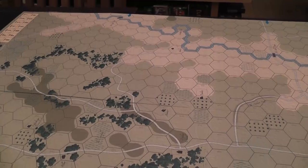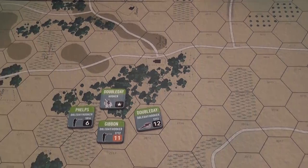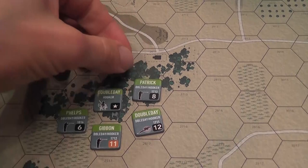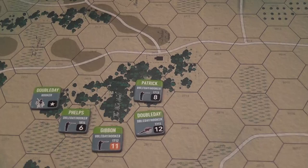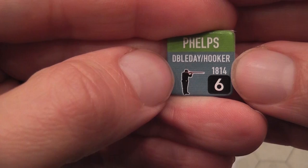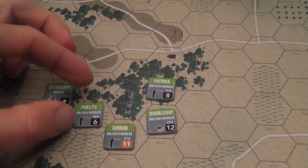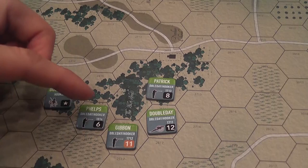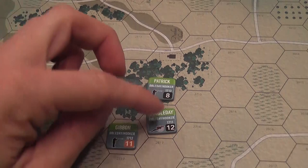As for those forces, they are represented by thick, very nice-looking cardboard counters organized by command. Units have a color band with the name — Phelps, Gibbon, Patrick, Doubleday, etc. — and underneath, the commander they need to be within command range of in order to be fully operational. If Phelps is not within 4 hexes of Doubleday or Hooker, then Phelps cannot fully activate; in particular, Phelps cannot enter enemy zones of control. Each unit projects a zone of control in the 6 hexes surrounding it. We also have the aforementioned commanders and artillery, which can be commanded by different people.